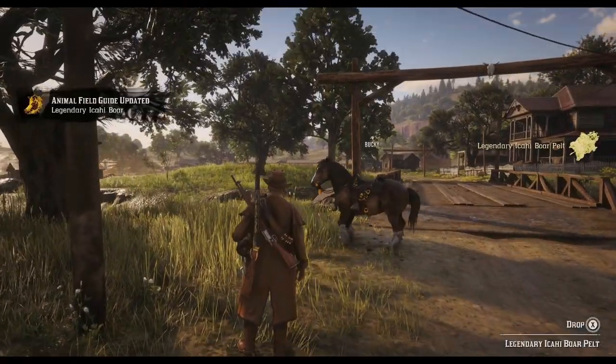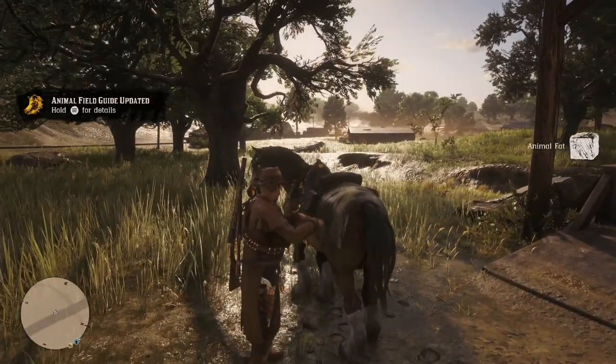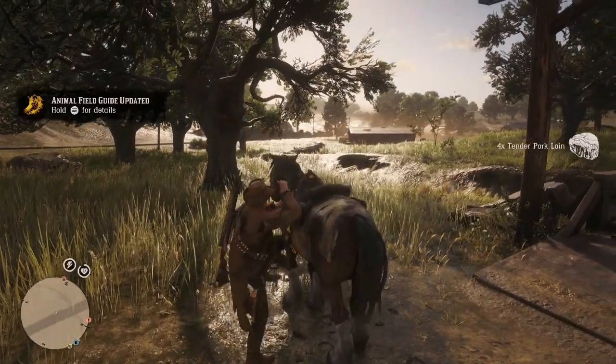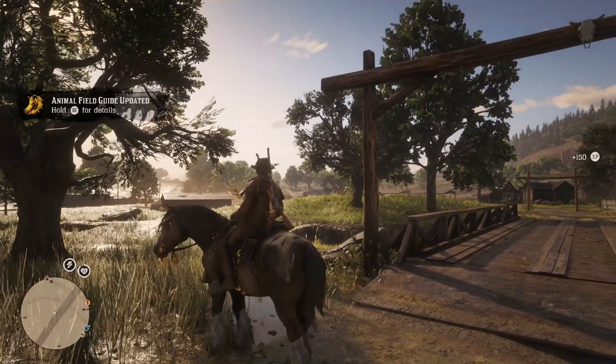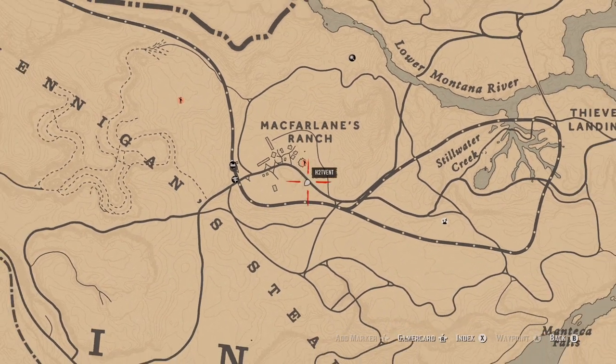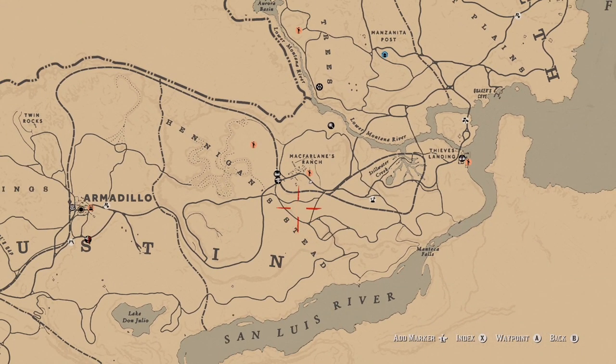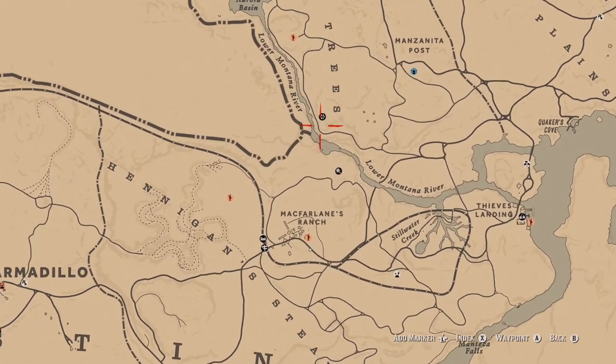Once we get out, it will show us our XP and what we got from it. Load up onto the horse, then open up the map and find our way to Gus. Just look for the new icon on the map — the black circle with the bear claw. There are numerous ones around the map, so just find the one closest to you.